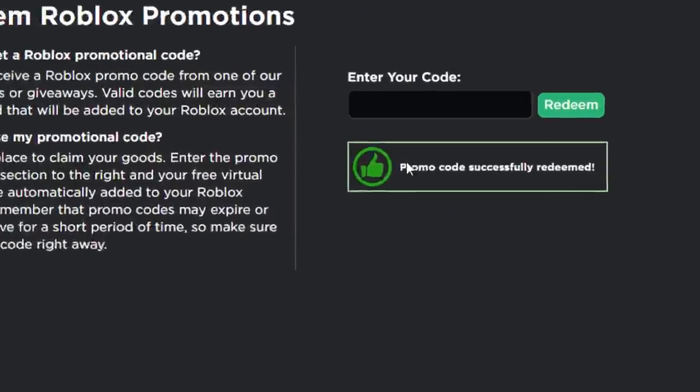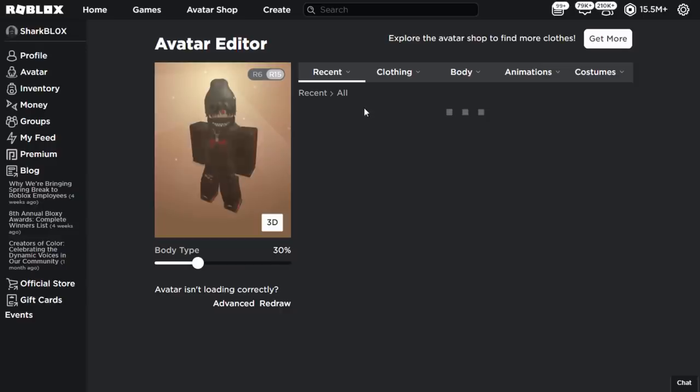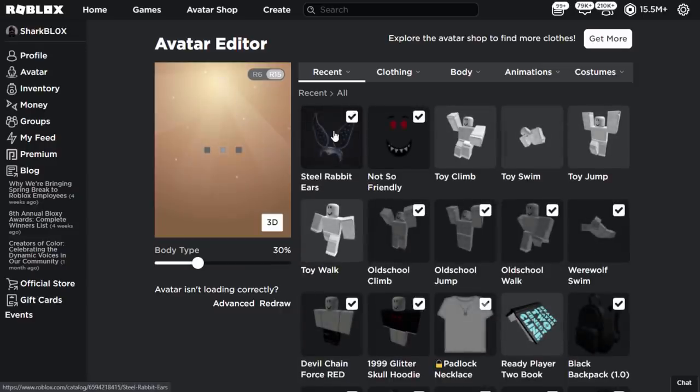Go ahead and click redeem. It should say 'Promo code successfully redeemed.' Then go over to your avatar, and as you can see I've now got the item. When it finally loads in — there you go — Steel Rabbit Ears.